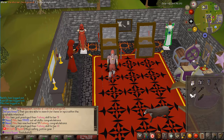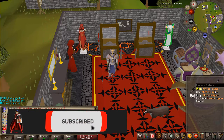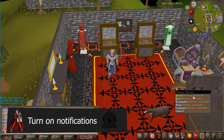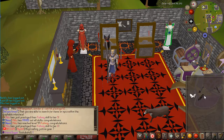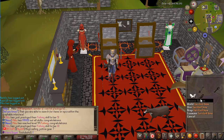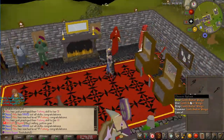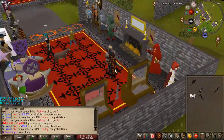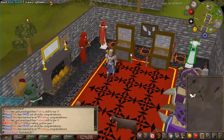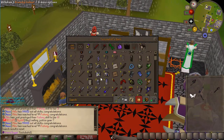They have Raids 2 armor, full Justicar, and as you can see it looks really amazing. They've got the Ghrazi Rapier, the Avernic Defender, and even the Sanguinesti staff and the Scythe of Vitur as well. They also have the Twisted Bow, all the Raids 1 items, and some contribution wings for if you donate, which look really amazing. They also have the Infernal Max Cape which also looks awesome.